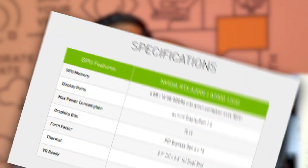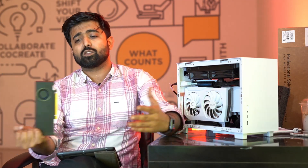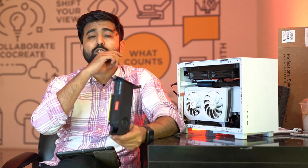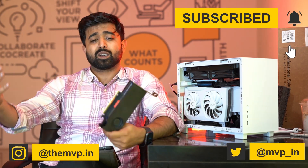This card comes in 2 variants — the one I have is the 6 GB variant, and it also comes in 12 GB. We do have some cards in stock, but we are shipping with builds only. So if you want builds like this, with cards like this or any other card — 30 series — you can get in touch with us on our socials, on email, on WhatsApp — everything is in the description and on screen.